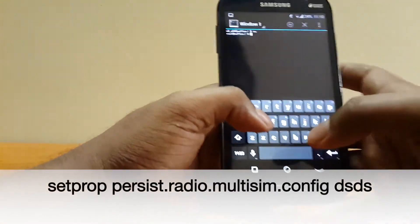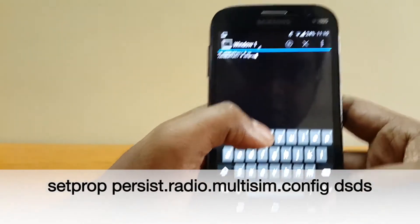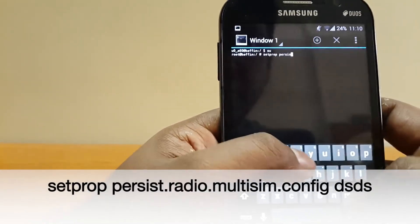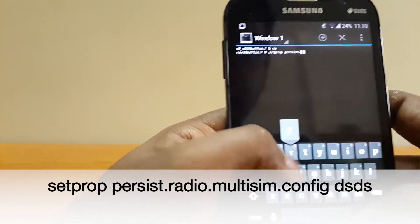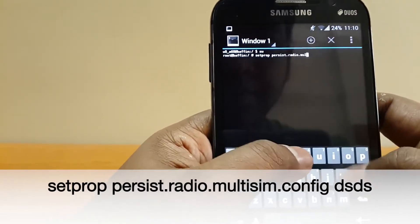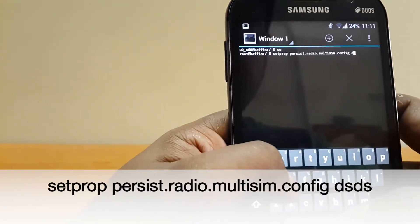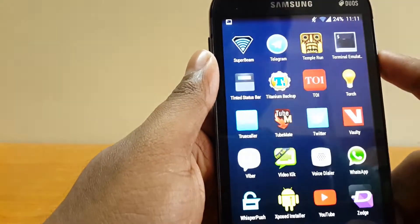Next, type this code: SETPROP persist.radio.multisim.config DSDS. Once done, hit enter and now all you need to do is reboot your phone.